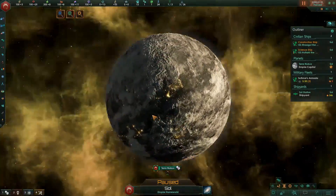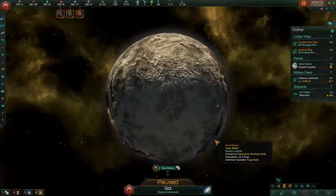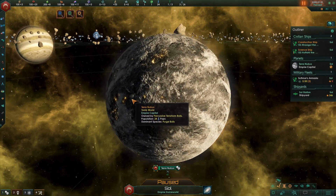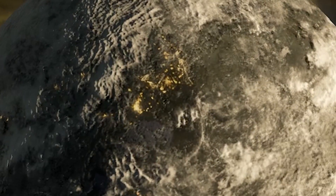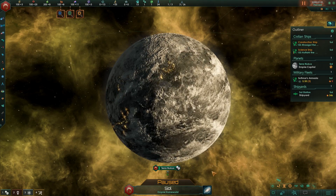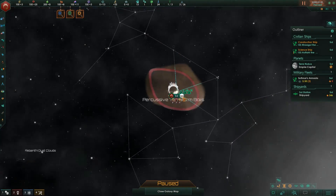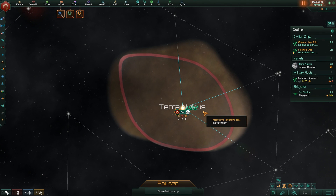Terra Nukas is very much nuked into the ground. Whatever happened down here basically caused the planet to look very gray. But at least there are still patches of life going on and everybody's super happy about everything. Let's find ourselves some new worlds out there that we can terraform in creative ways.